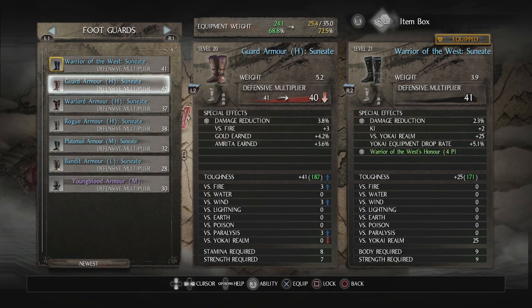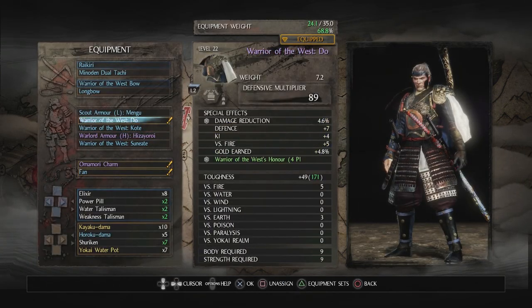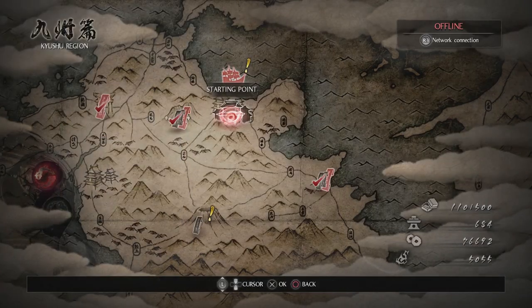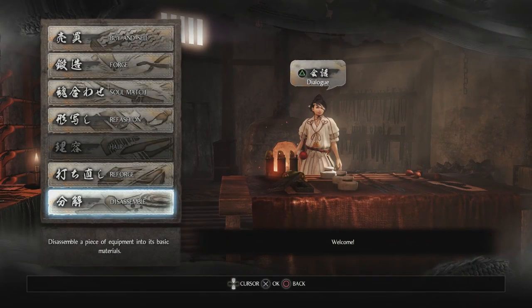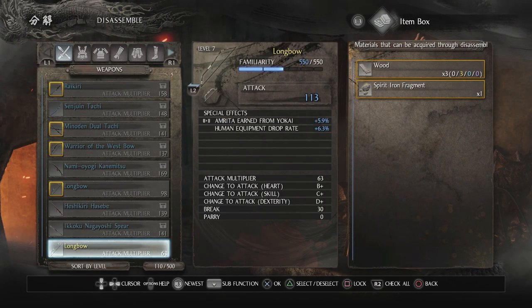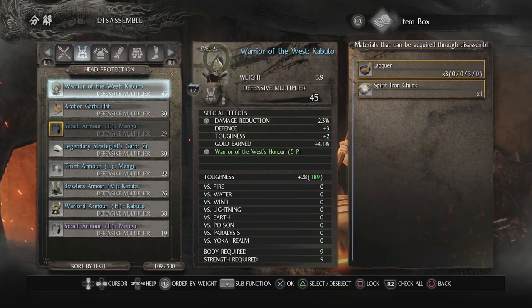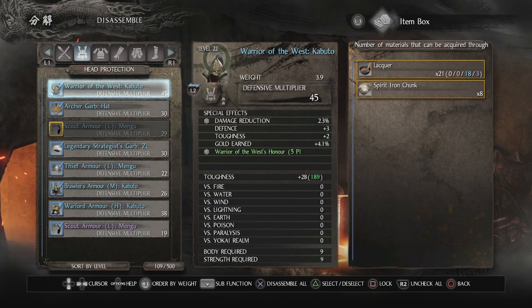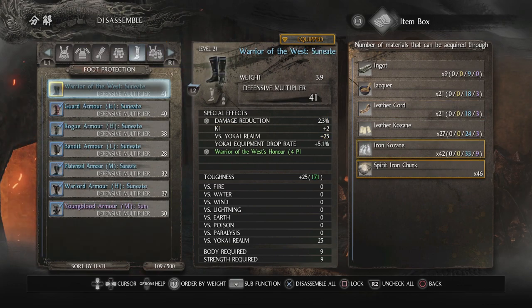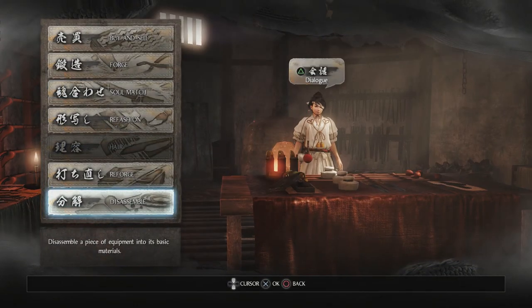I might try and reforge some of those abilities to defense and toughness or something like that. So we've picked all the best stuff and we have everything we want. We'll go back to the Blacksmith. This is taking a little bit of time but I think it's important to go through how to manage your inventory. Let's disassemble everything remaining — and now we have 70 items.